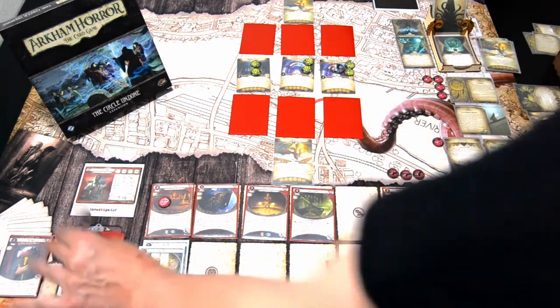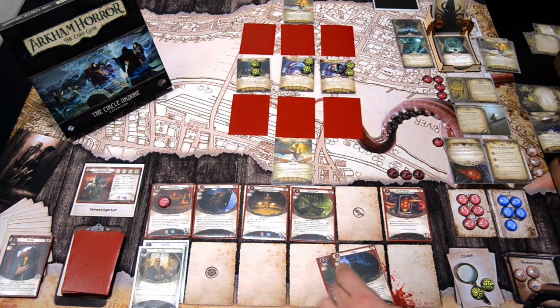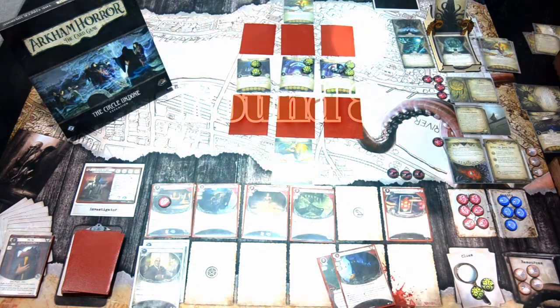Augur will soon be taking the place of Seal, so we have a really strong investigate for the Black Throne. We gain a resource. That is that turn. Let's go to the next turn.